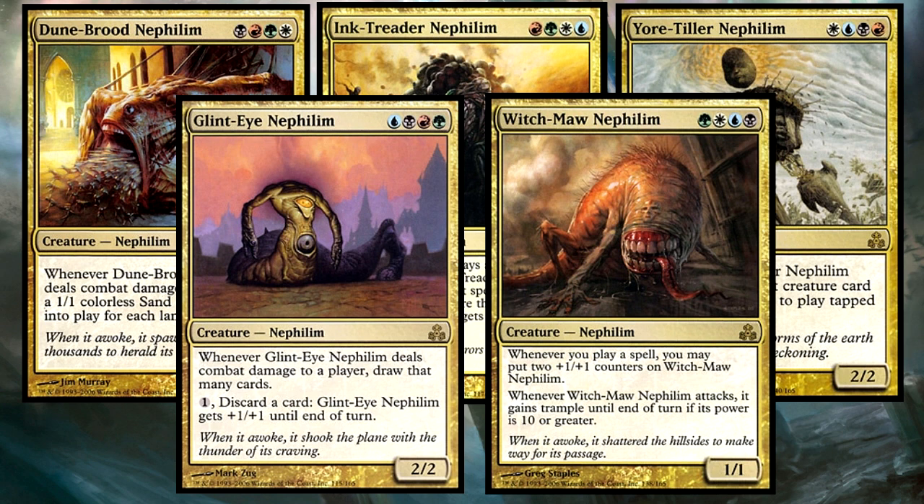Now the question is, what will these commanders do? Let's look at what these new cards will be bringing to Commander. Since each four-color combination will be absent of one color, we can look at what they'll be getting from the other four colors. There is a very strong likelihood that these new combinations will bring with them a slew of extremely powerful decks.